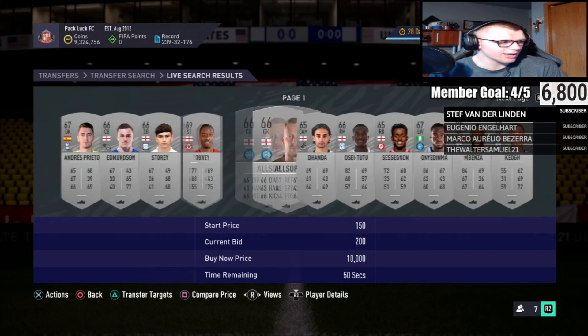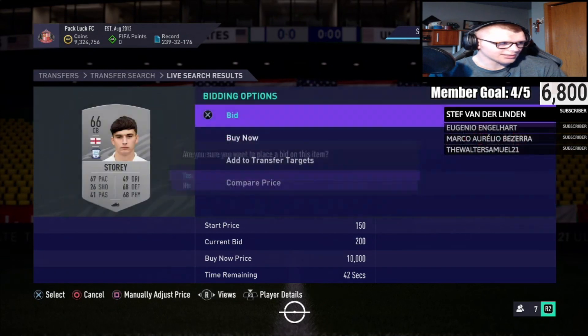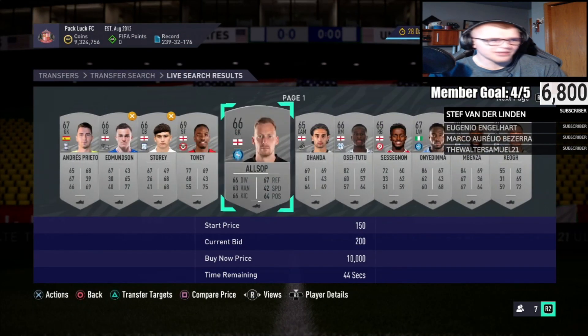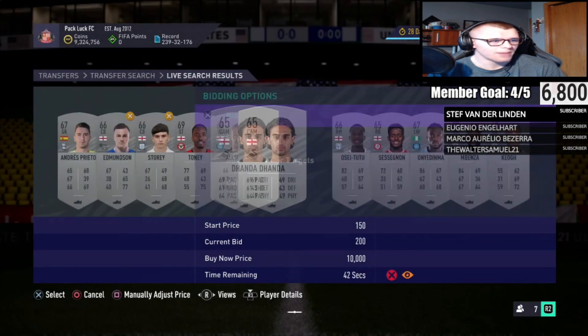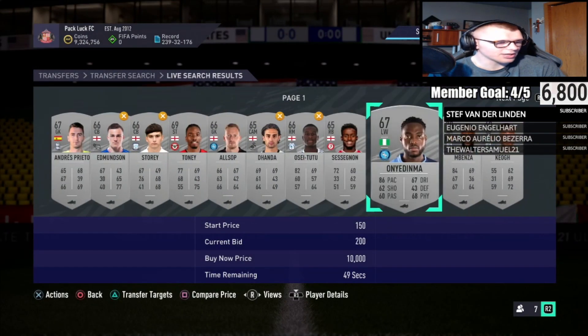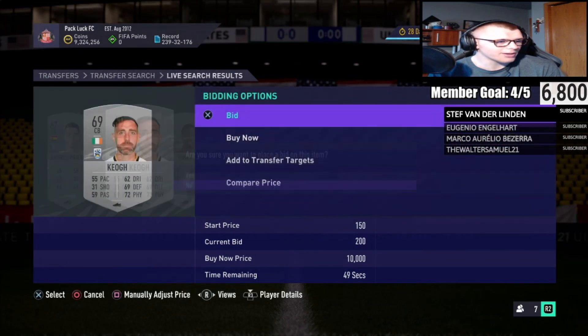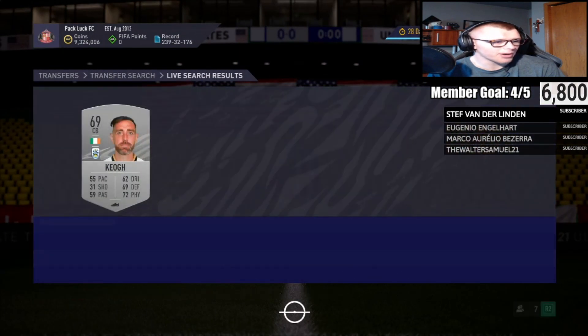It looks like a lot here — we're going to go for the center backs. A lot of these it's going to be super simple to get 500 coins out of. Right now it's obviously going to be hard to win bids because I'm doing this on stream with some other people, but I highly recommend you do this — go through compare price.